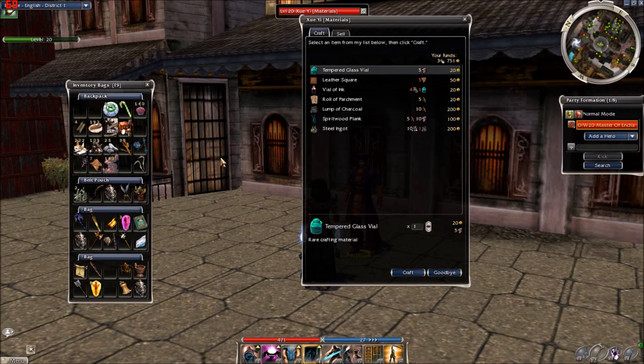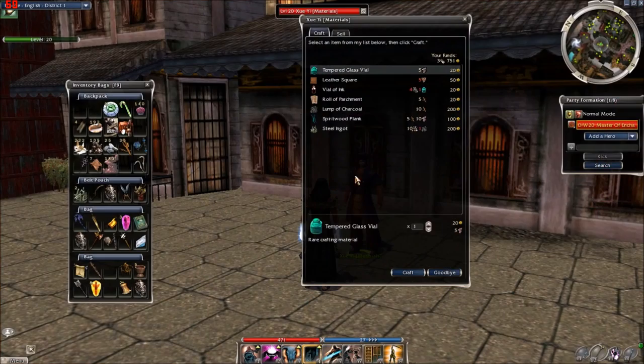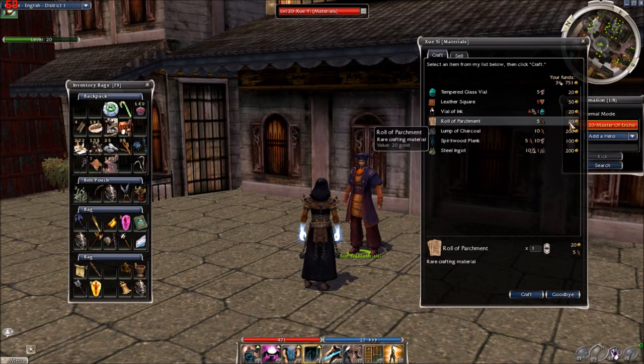Or if you don't want to spend so much money, you can come to Kaidang Center and go to the material guy — you can exchange a row of parchment for 5 wood planks and 20 golds. So this one is cheaper to get the gifts.